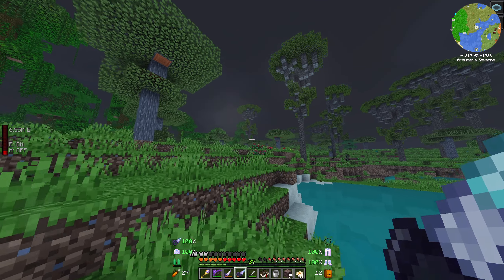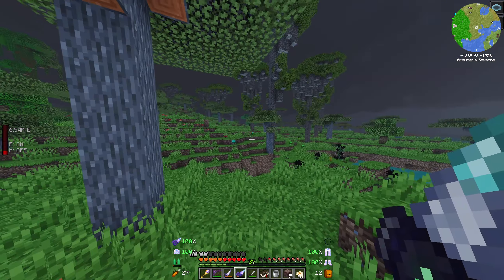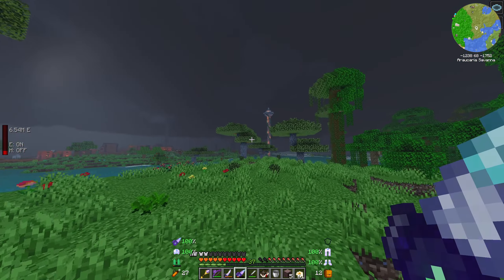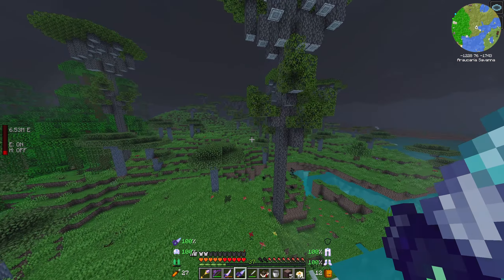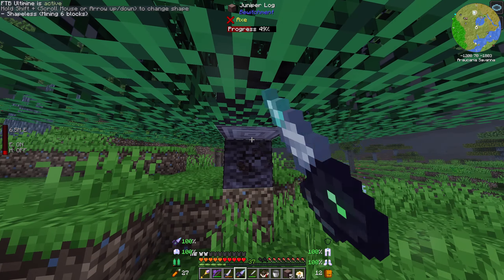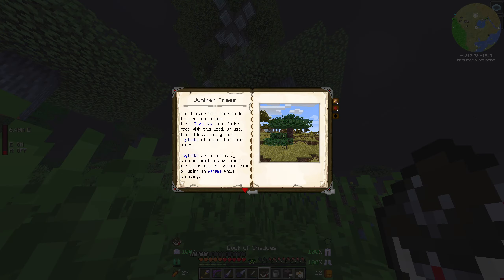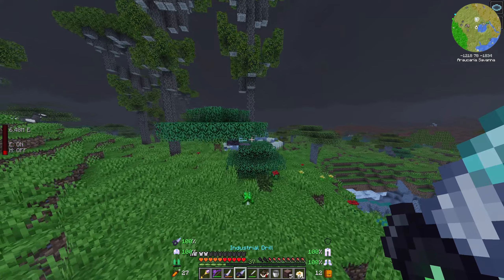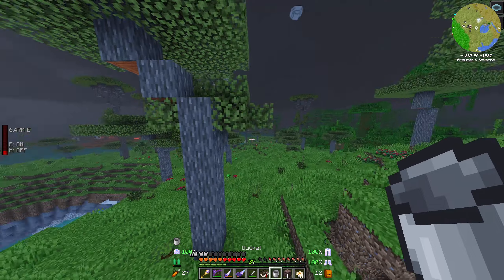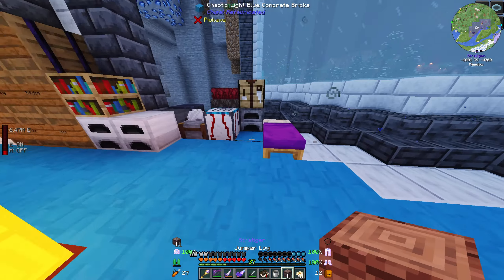So we're just going to grab ourselves some. Just checking there's no other trees because I still need to find an elder tree. Maybe just quickly grab another juniper one. I found it in the end because I just saw the picture in the book — that's clearly an acacia biome behind it, so that's how I found where to look. Google said to look in a cold biome, which this definitely isn't.